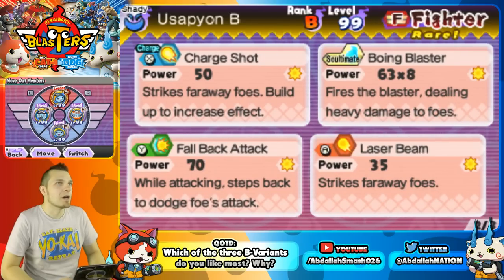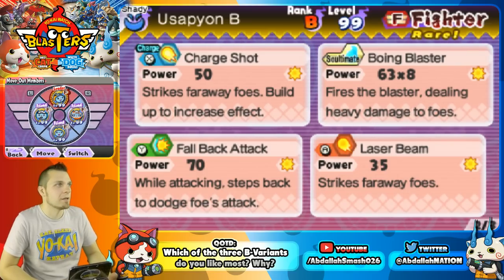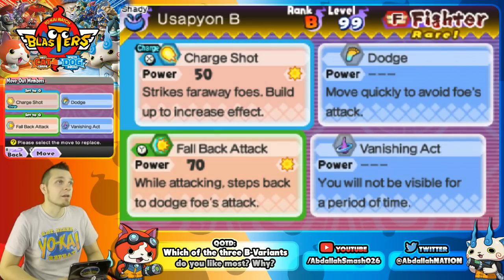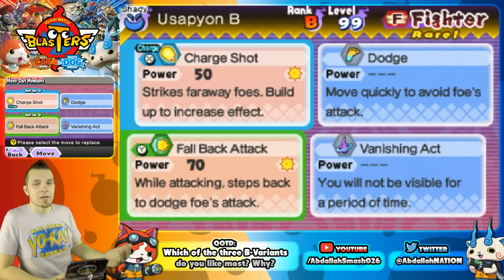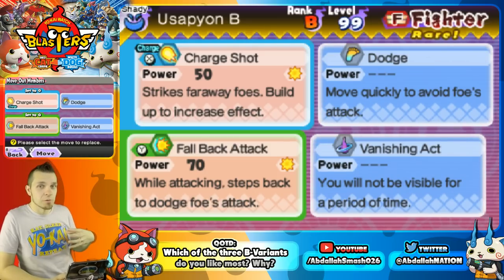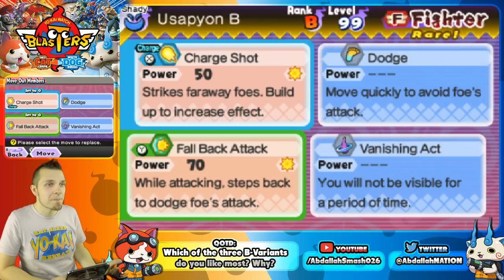He's got Boing Blaster, which is an assault-type move, pretty much like the other B variants — Jibanyan B and Komasan B. His moves are very very good and you can customize them however you want. What I like to run personally is Charge Shot, so that while you're waiting for the boss you can charge up something really strong and then unleash it. And then of course you've got Fallback Attack, which is a physical attack where you step back and dodge a foe's attack.